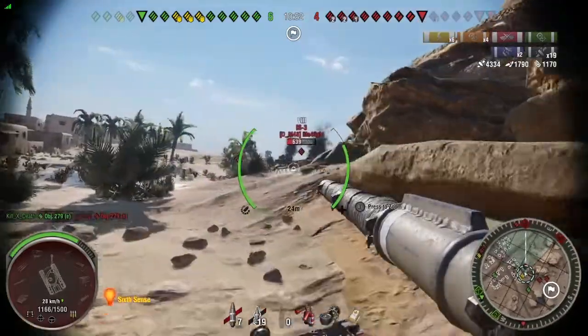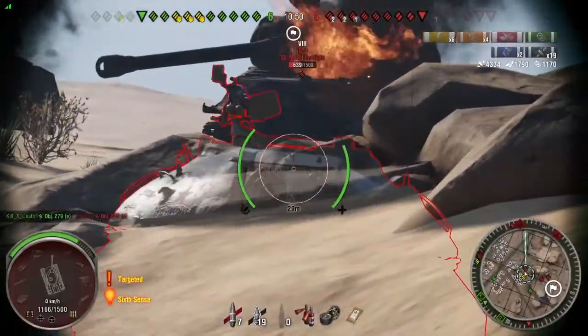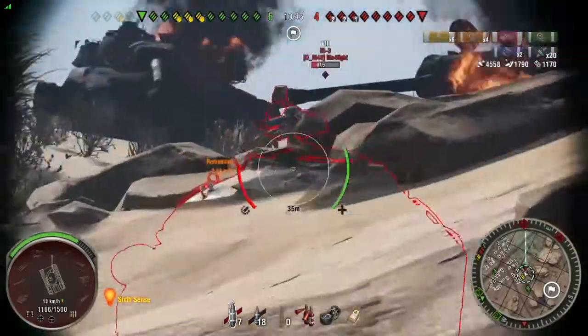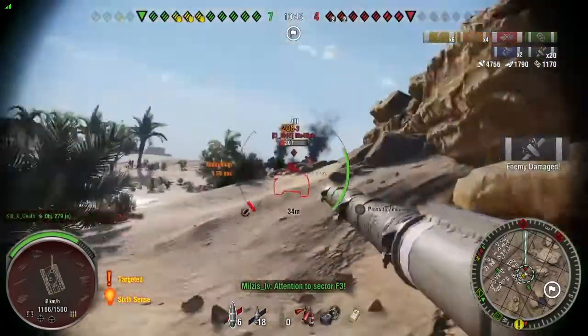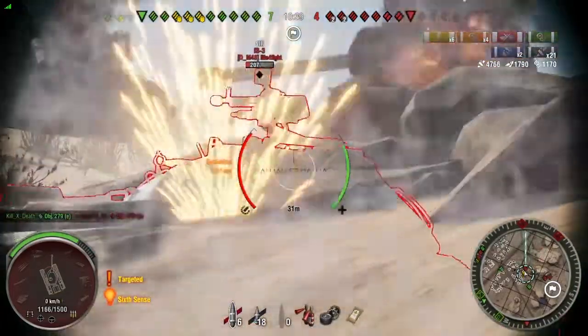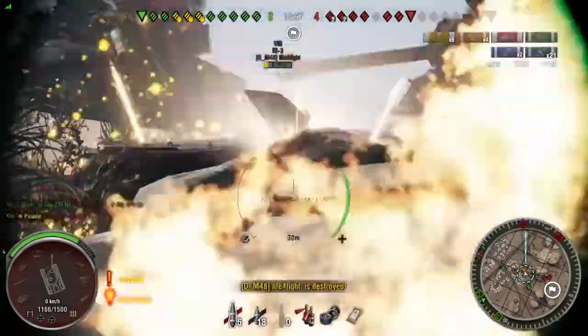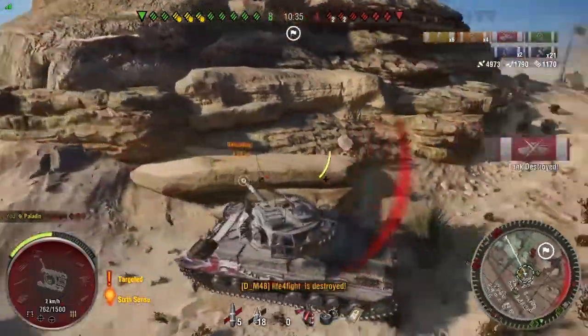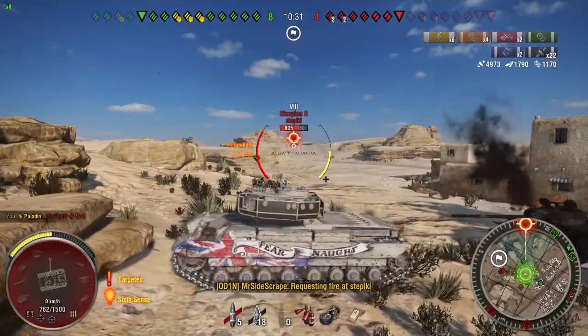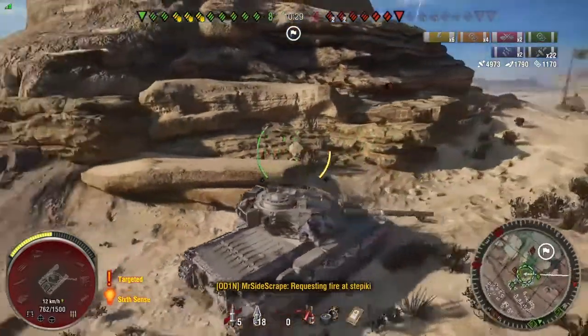Nitro is with me and we're going to deal with this. You're going to see right there overmatching the turret. I fire that one premium round and go back to standard shells, because when it comes to overmatching, the penetration value is irrelevant. You'll pen the overmatch point with five millimeters of penetration or a million millimeters of penetration — it's completely irrelevant. It all depends on the caliber of your gun. So don't waste your premium rounds on something like that.